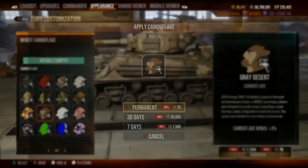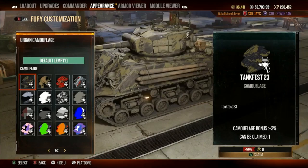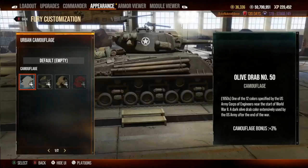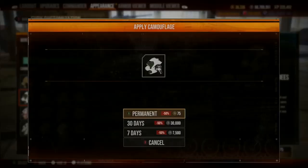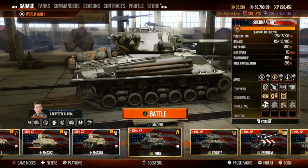Urban camos — no Tank Fest, nope, I don't care for it. Drab number 50 is pretty good also. Now let's hit the winter options — man, I like this snow temperate, gotta go with it. Our camo is under 300 finally — not bad. This looks like a winner to me. So I'm going to go test this out.